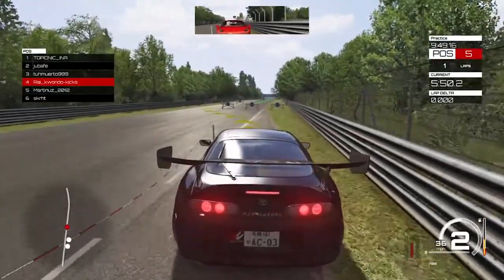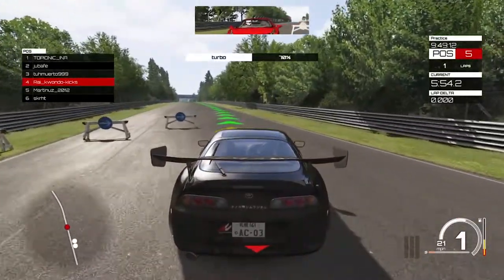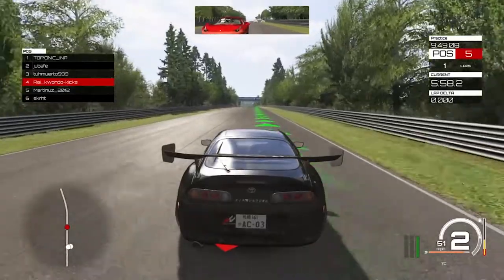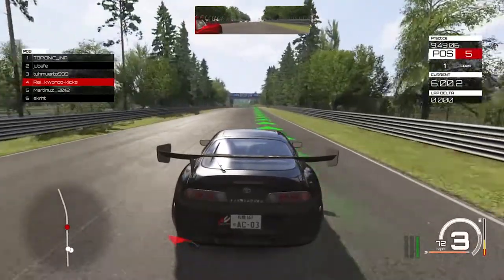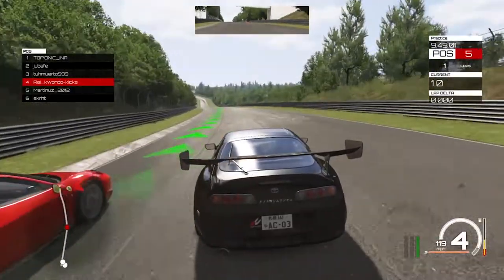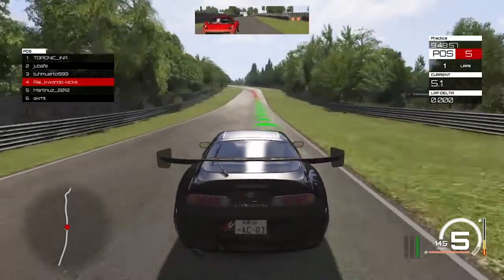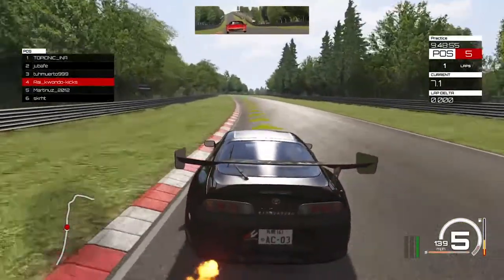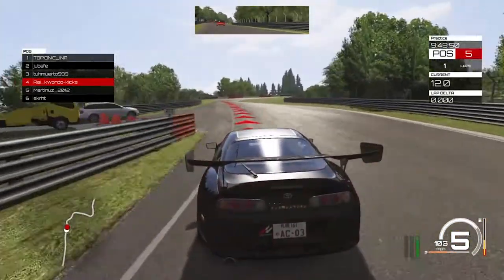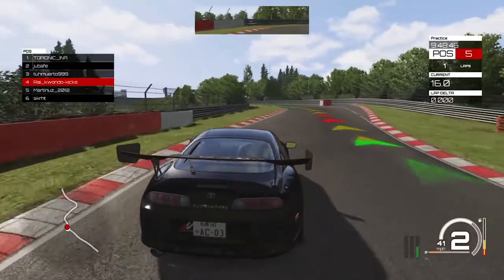Assetto Corsa is a simulation game — it's not an arcade game — which means it tries to replicate real-life racing and all the activities involved like refueling, tire wear, damage, suspension, transmission, wing settings, ride height, and track conditions. With arcade games you don't have that problem. So if you're coming from a different game like Need for Speed, you're going to struggle playing this game for the first time.